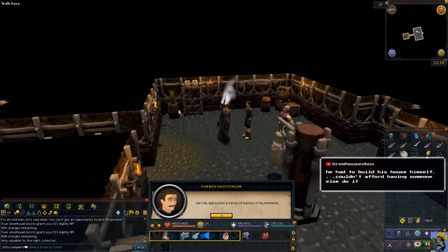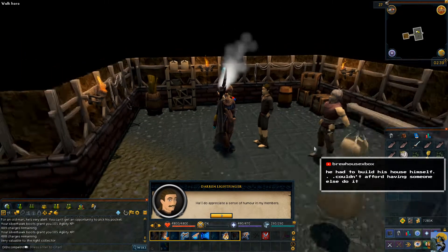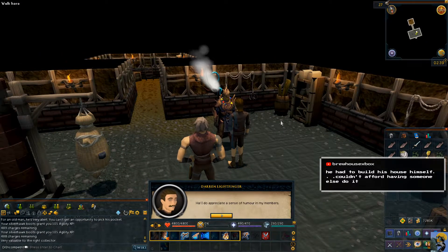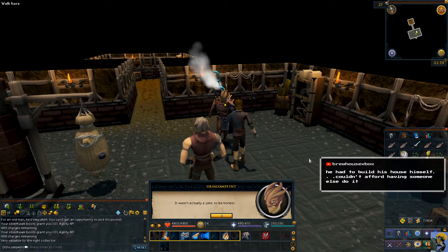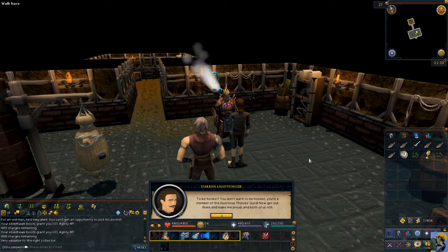I'm going to nominate myself to be the Thieves Guild leader, considering I'm the one who pulled off the heist that financed the entire thing. He couldn't afford someone else to build it, and I nearly burned it down — his life's work. But at least I got his chalice. You don't want to be honest — you're a member of the Illustrious Thieves Guild. Now get out there and make me proud and both of us rich.